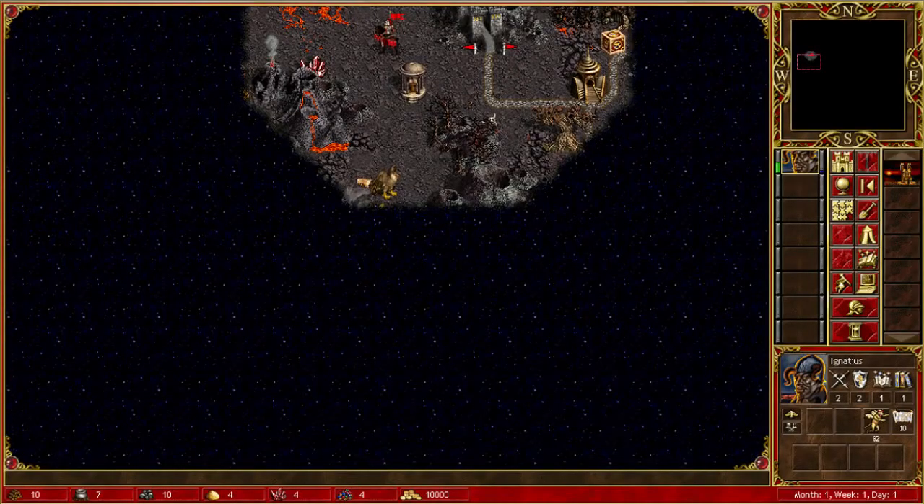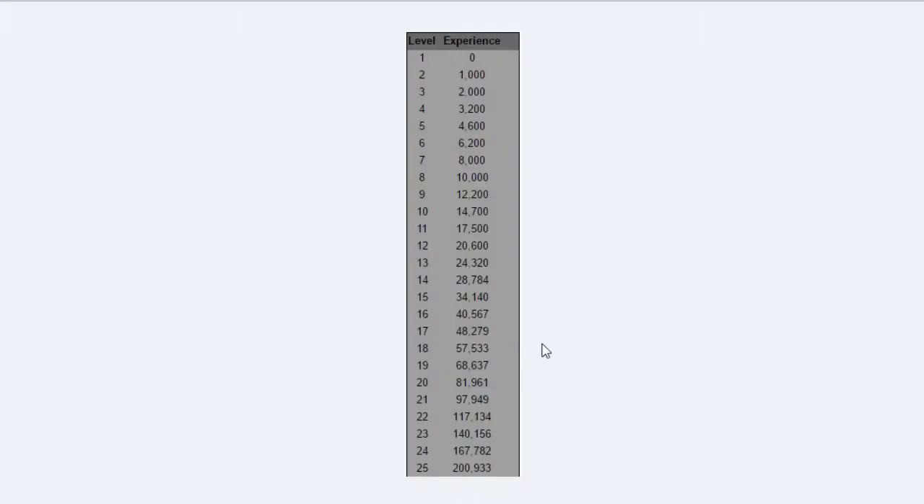You'll see a picture showing how much experience you need to reach each level. To have level 1, you don't need any experience at all. Then it's 1000, 2000, 3200 — and this is the total experience, not the experience needed just for the last level. So from level 6 to 7, you need only 1800 experience, not 8000. It continues up to around level 70-something, but that's not key in multiplayer games.